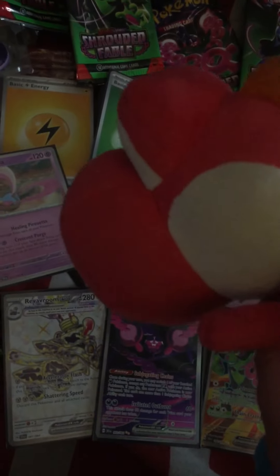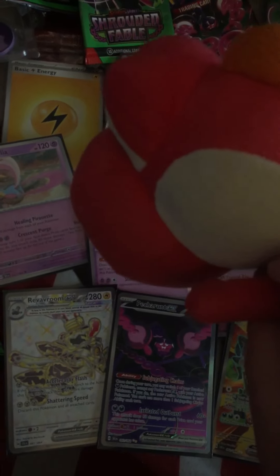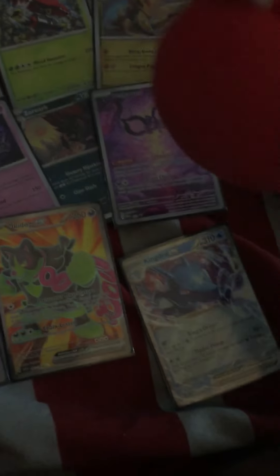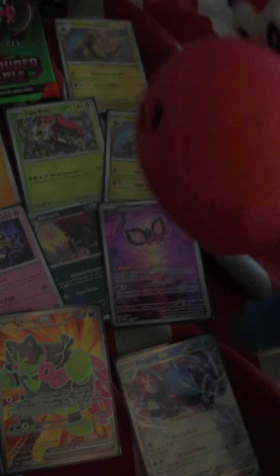And three secret rares: a Reverum EX card, which is a Terra-type electric Pokemon, which is pretty cool, and a Pekka-Ront EX secret rare, and an Okidoki secret rare, and a Kingdra EX, and a Pekka-Ront Little Promo card.